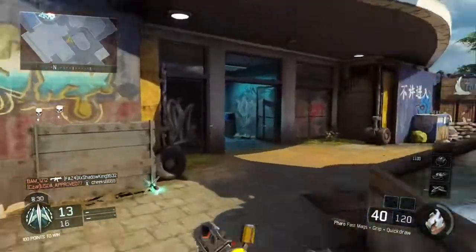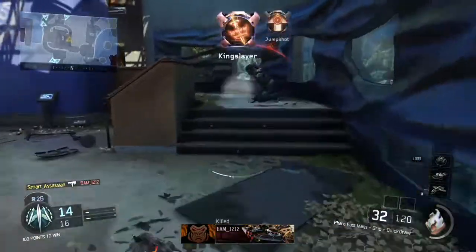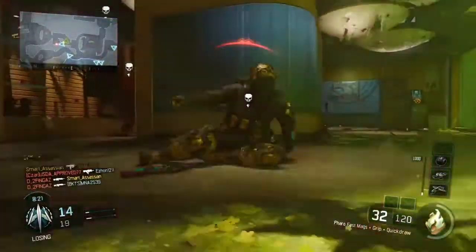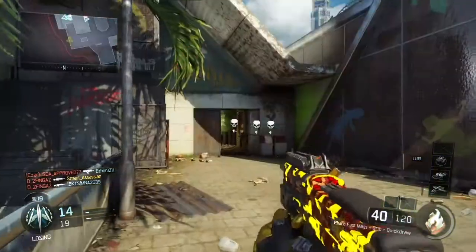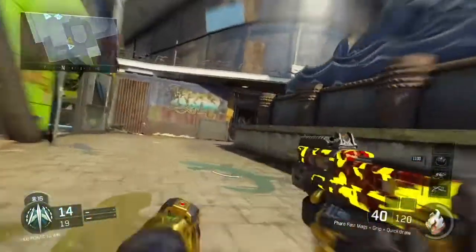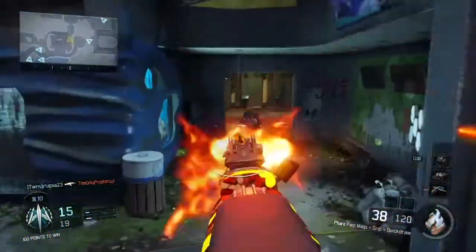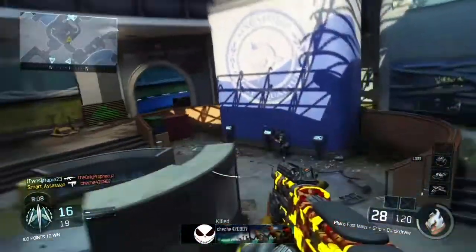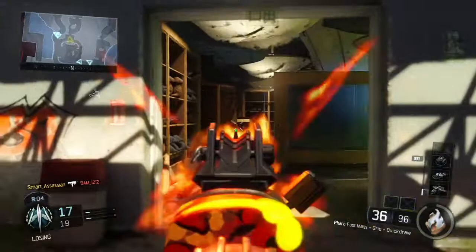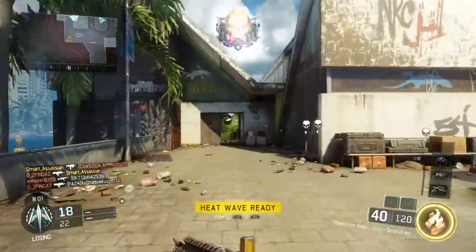My perks are Ghost — I always run Ghost. A lot of people don't really run it, but I always have to because I don't like when a UAV is called and they can see me on the radar. I always love rushing, and people who camp in corners whenever there's a UAV always kill me. I always wish I could run Flak Jacket because I always get killed by grenades, and every time an HC-XD is called, no matter where I'm at on the map, they will still find me. I can't stand HC-XDs.